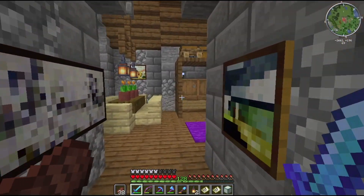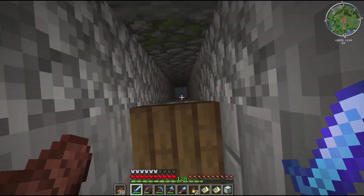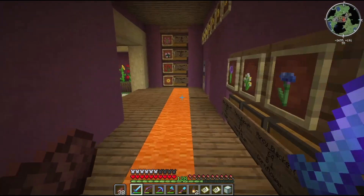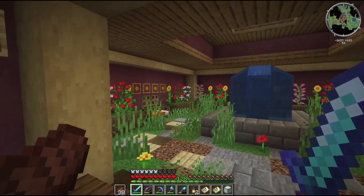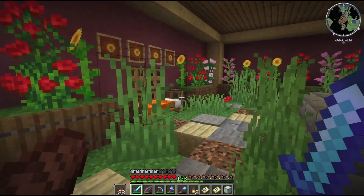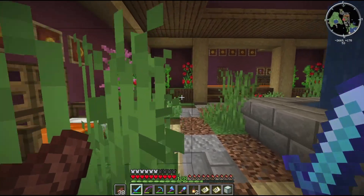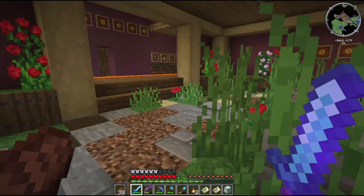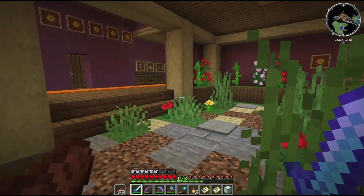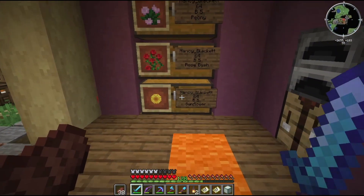This place looks really really good — so cozy, just a perfect size. Let's go down to the flower farms. This room right here is where we warp to — I set a warp right here. It's just a nice relaxing area to warp to. You can hang out, have a seat on the bench, look at the waterfall, and just relax.